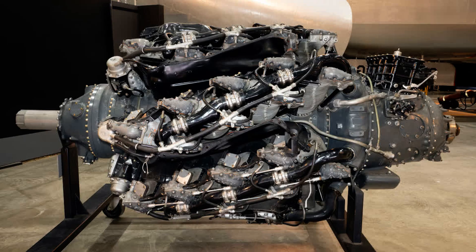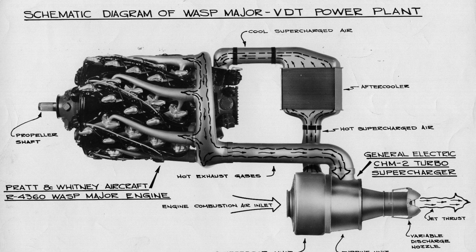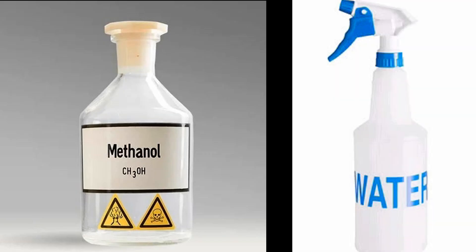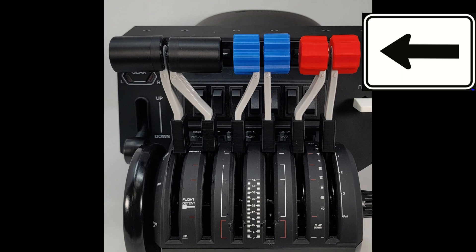So far, to get more power out of our reciprocating piston engines, we've added more cylinders, we've made them bigger, and then we've used blowers of various kinds to push in more air. Today, we're going to talk about injecting methanol and water into the mix. But before we do that, we need to talk about fuel-air mixtures — that's the red knob on your flight simulator quadrant.